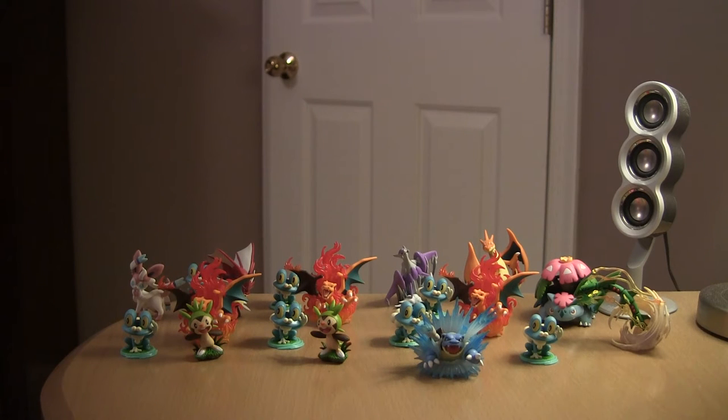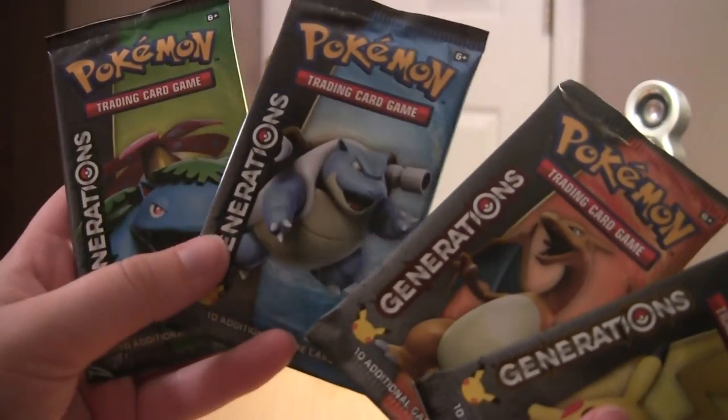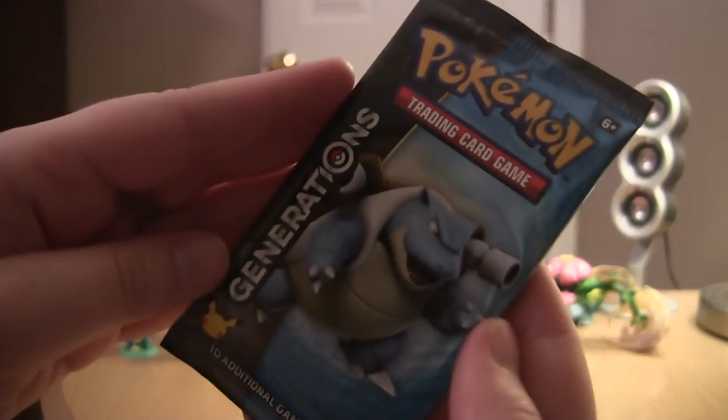Okay, so let's look at the four packs. They all come with different art — one of Pikachu, Charizard, Blastoise obviously, and Venusaur. We'll go with the main man of the pack first — Blastoise.